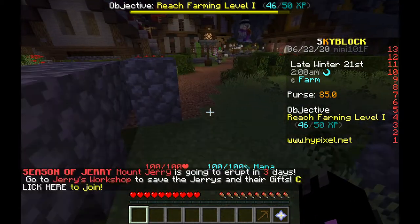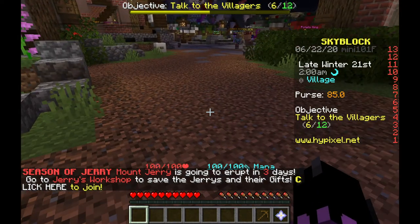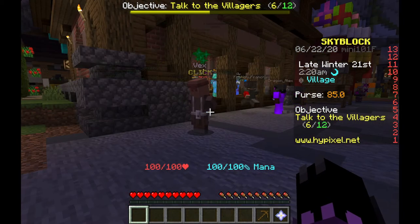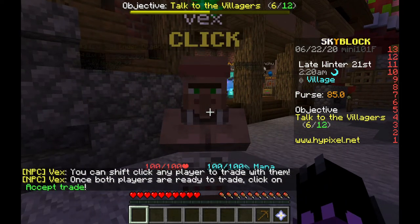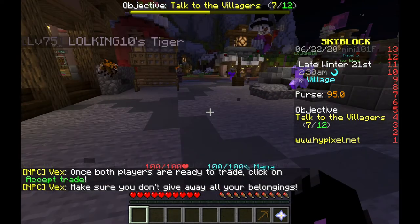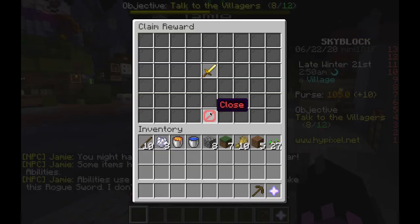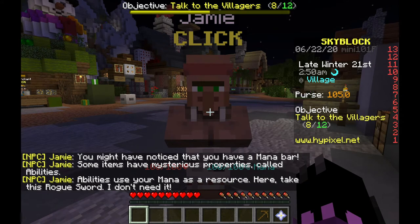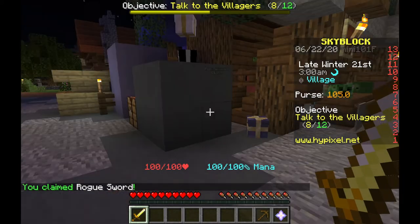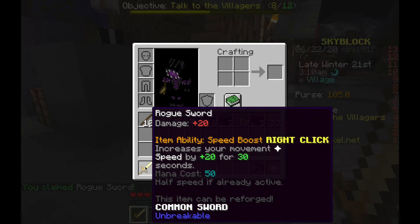I don't want to go to the Season of Jerry - Mount Jerry is going to erupt in three days! Wait, is Jerry the villager named after a volcano, or is the volcano named after him? Vex says: 'You can shift-click any player to trade with them. Once both players are ready, click accept trade - make sure you don't give away all your belongings.' Jamie says: 'You might have noticed you have a mana block. Some items have mysterious properties called abilities, which use mana as a resource. Here, take this rogue sword!' Now I have a rogue sword.